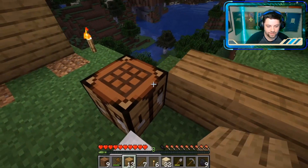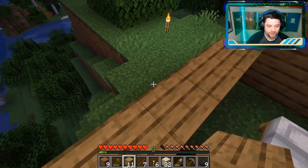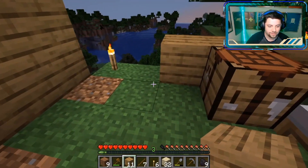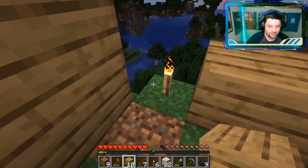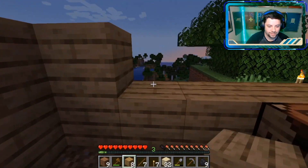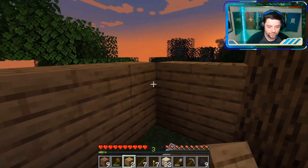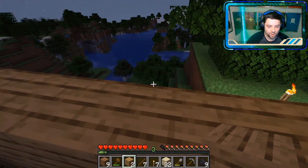We'll just wrap this around here. Probably make the door right here — that'll be good. I like this placement. It'll have a nice window for like a really deep view. It's just perfect.